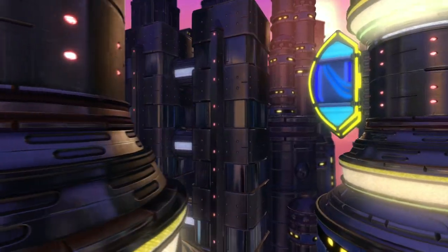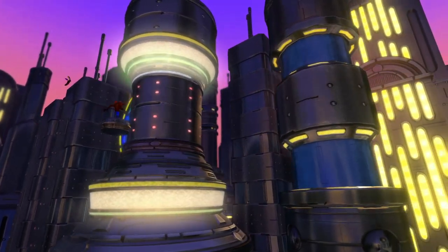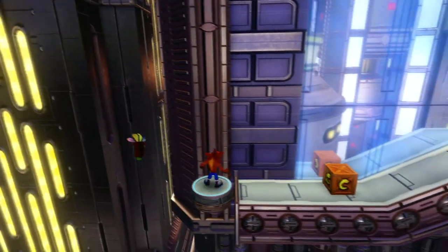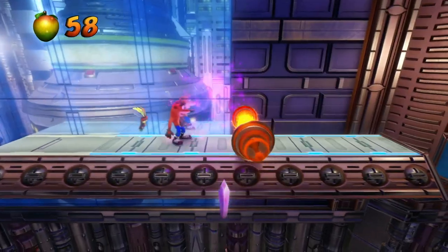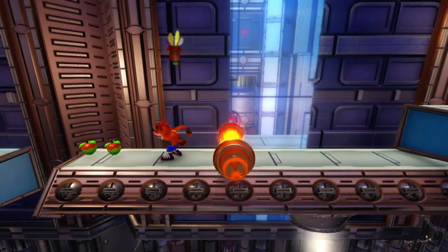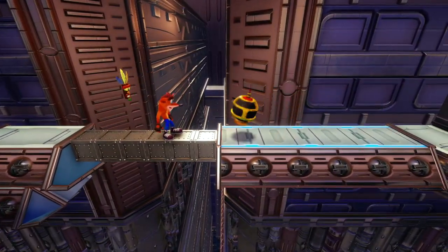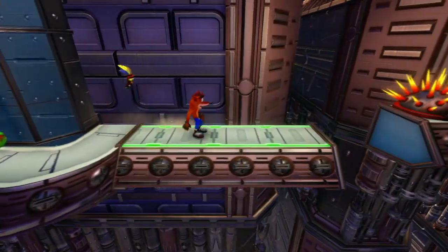Or are we even going up? I think we're just going over. I think this is like a futuristic city if Cortex actually succeeded in taking over the planet, which is kind of interesting. There's the crystal already — nice. And we got another checkpoint, which is good, because we don't want to have to backtrack for some of those gems. Every time I see these metal things like that, I'm just expecting to have to time TNT to blow something up underneath.